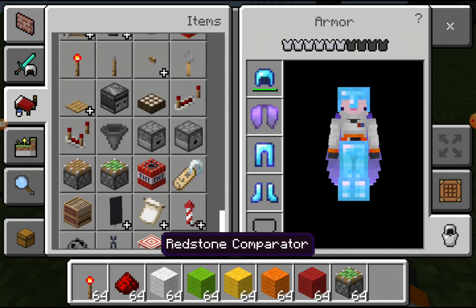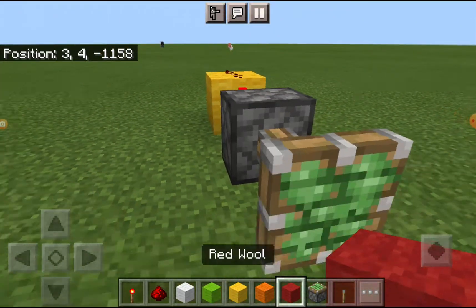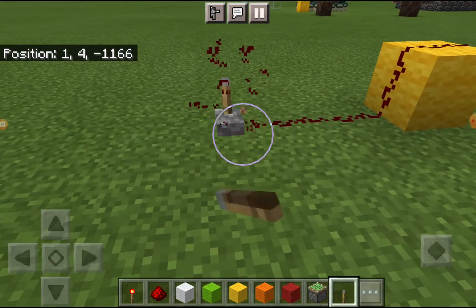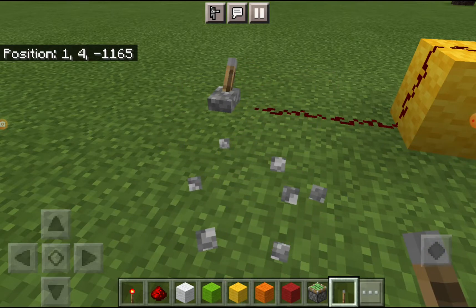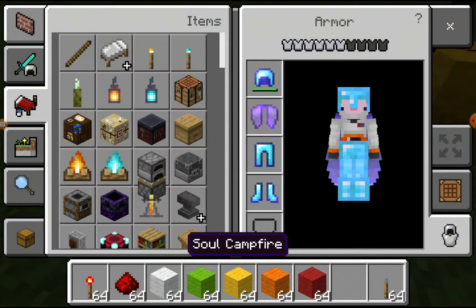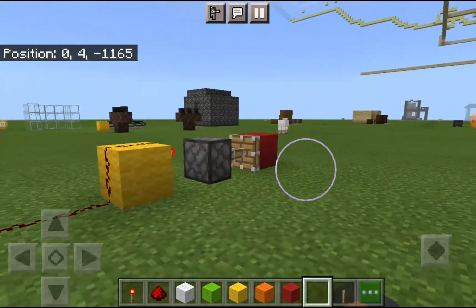So let's get a piston here, and then we'll get like a lever or something. The piston right now is extended, you see. And then you get this lever, and you can just connect this part to anywhere else you want with a control plate or something.